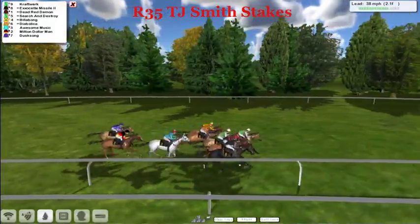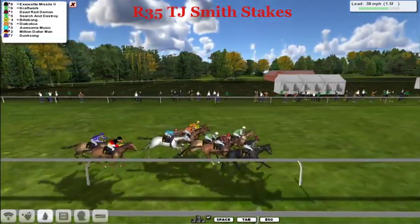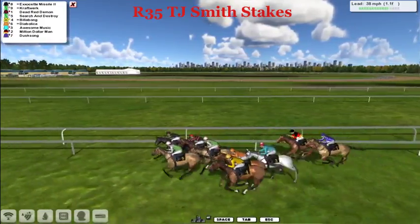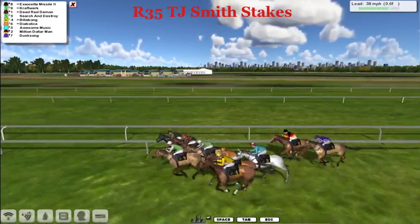It's Craftwork up in front, Exocit Missile now back on the rail takes over the lead — it's Exocit Missile and Craftwork. Dead Red Demon in between horses, Search and Destroy, as well as Billabong on the outside and Diabolica. A furlong to go. Exocit Missile is trying to hold off Craftwork, the two of them ahead now. And in between horses, picking up the dust.